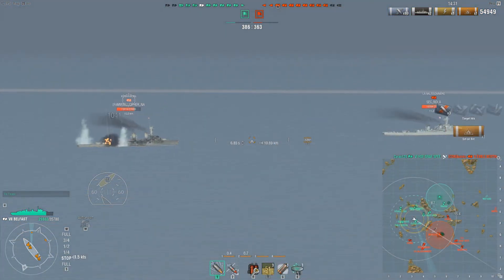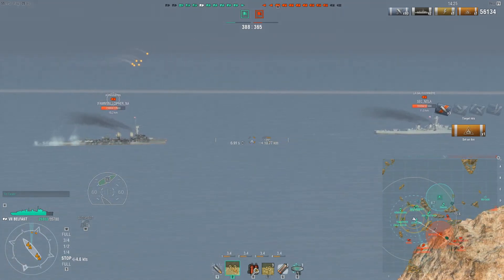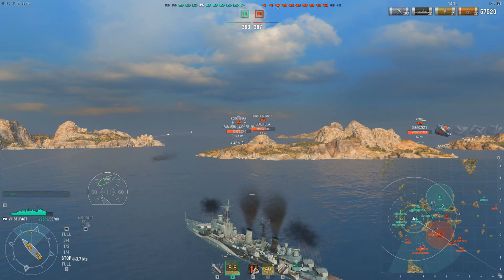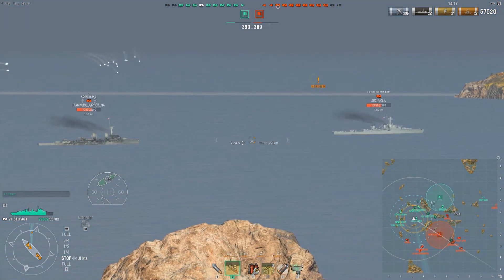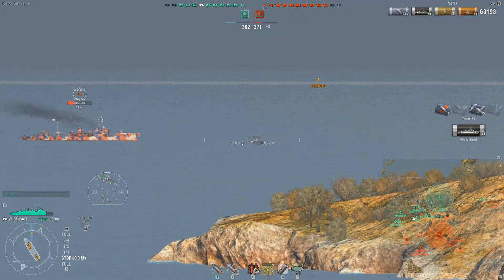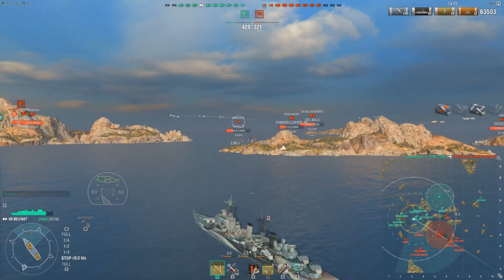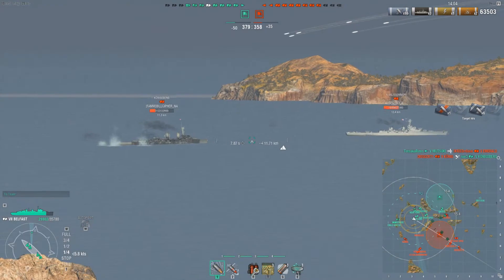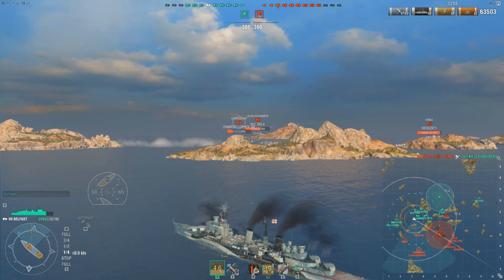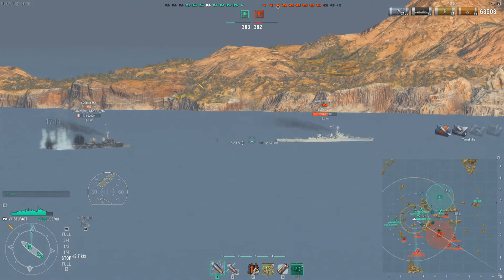The Königsberg is switching out west and showing us a little more broadside — let's try AP and see what it does against a semi-broadside Königsberg. There we go — a citadel! And there's the enemy Minikaze. The AP feels... well, we got some damage, but it feels kind of lackluster when you're firing against a destroyer. Maybe it's because they run normal AP and not the semi-AP rounds that British cruisers have.